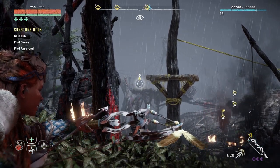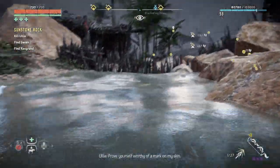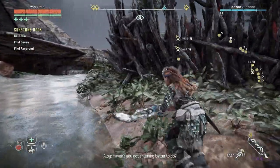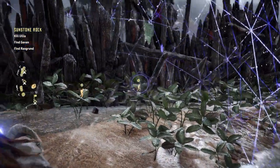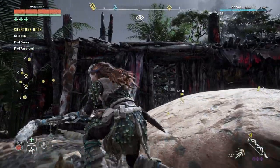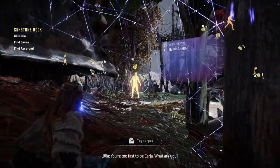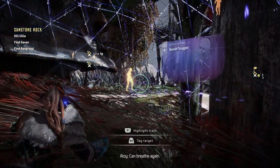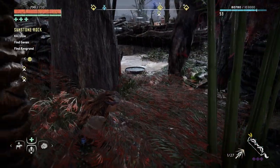Oh my god — okay, that's a lady. That's Ulya or whatever her name is. Where are you? I'm confused — it's like she knows I'm here. 'You're too fast to be Carja. What are you?' Wait — there's actually a data point here! Let me call this guard over.